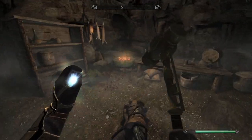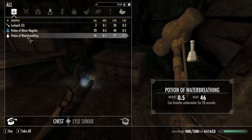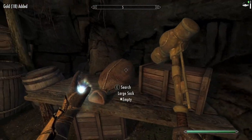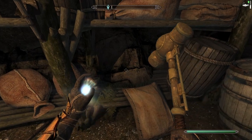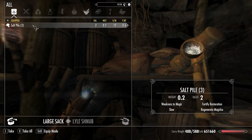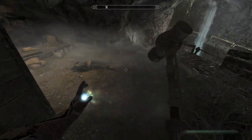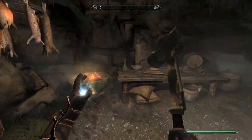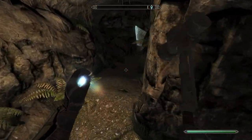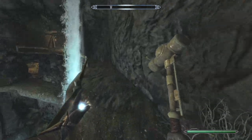Probably nothing super worthwhile in it, but we gotta take a look. 33 gold, corundum ingot, water breathing, minor magicka — look at all this fun money! Empty barrel, empty sacks, more of them emptied out. Large sack — three salt, four salt in the barrel. Anything else of value or interest? Could check those sacks but we've got plenty of salt now. Holy shit, I can't believe I made that.